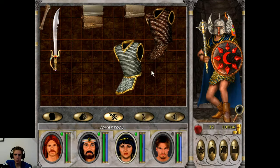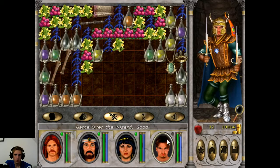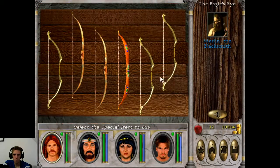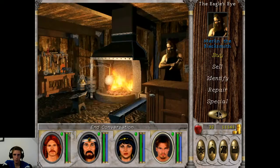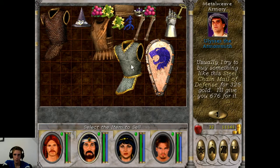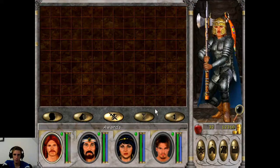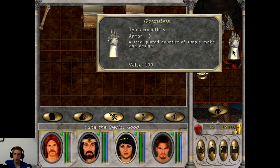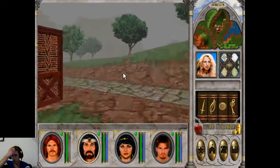We should just go sell these items quick before we go into the Temple of Bar. We got some space now. Plus five in Might — let's see what he has, plus three. We're just gonna sell it — 'Don't touch the merchandise' — for 312, that's fine. Come back soon. So let's go for the Temple of Bar.